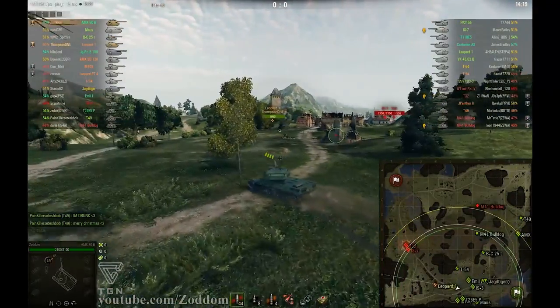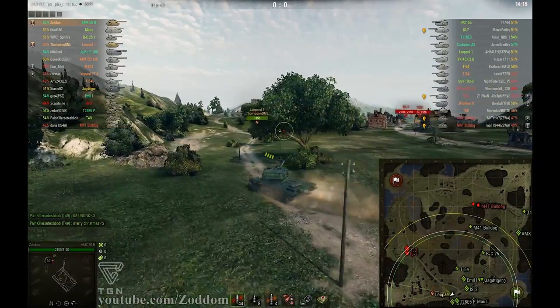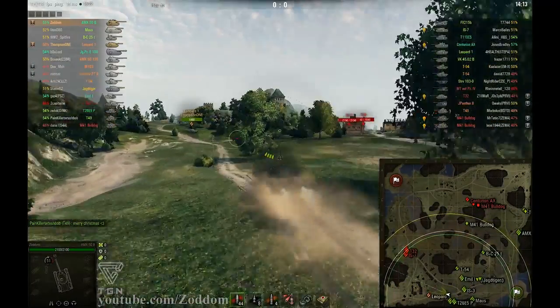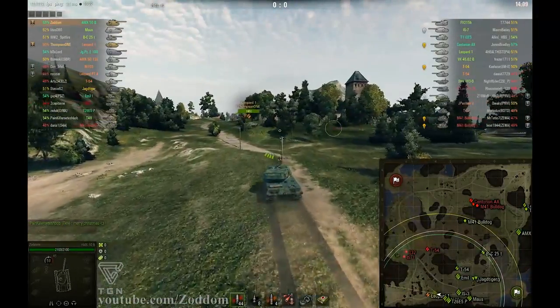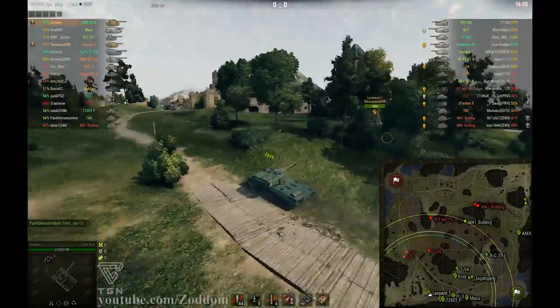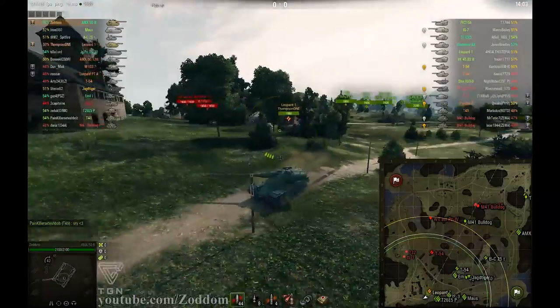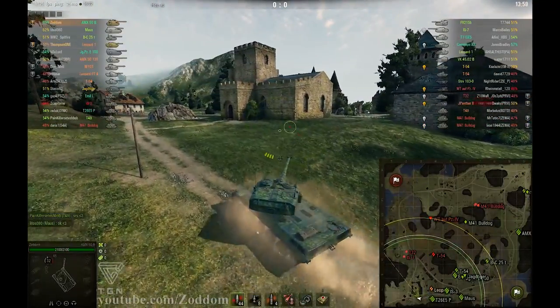As you know, the AMX-50B is very thinly armoured on top of the tank and around the whole turret, which makes it pretty vulnerable to artillery. You can see right in the beginning everyone is heading to the castle, with just some tanks going into the north eastern corner of the map.